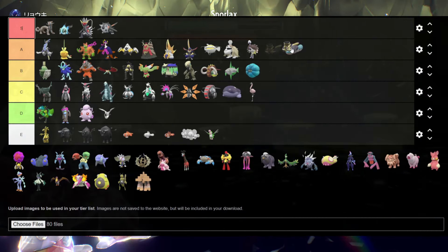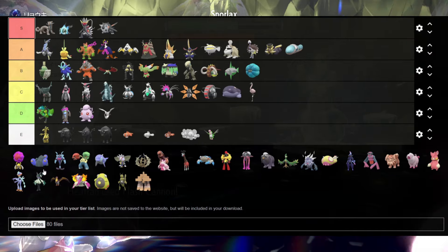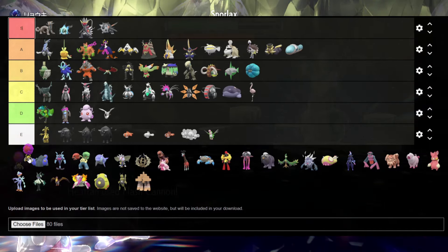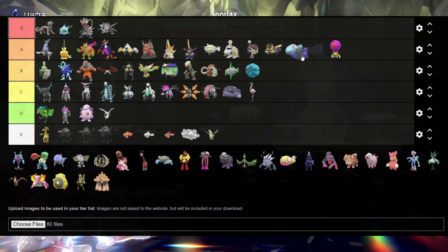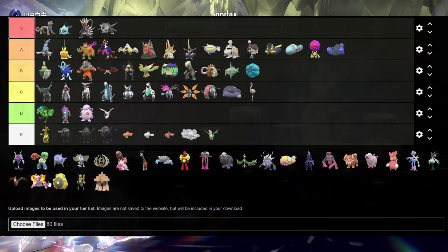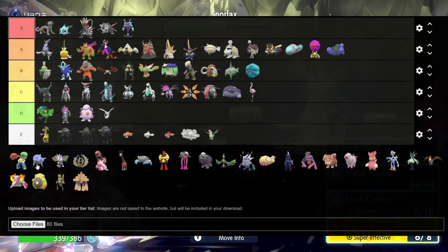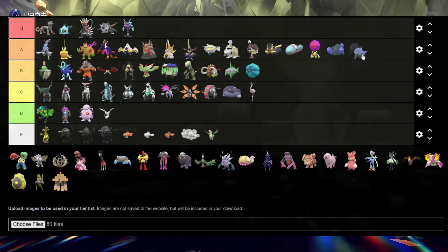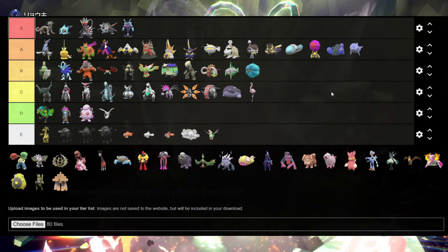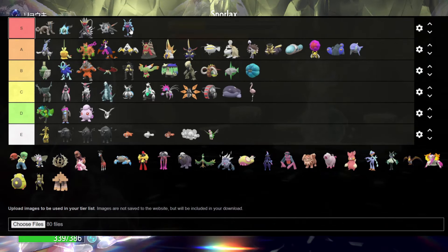Revavroom is definitely A tier — it gets some gold shine and it really suits it as an engine, makes it look powerful. I'm putting in the time to give it decent credit. The gold scarab looks cool — Rabsca. Bug trio — definitely A because at least you can really tell. Finizen hero form is S tier. Finizen normal form — I'll put it in A because at least you can actually tell it's a shiny.